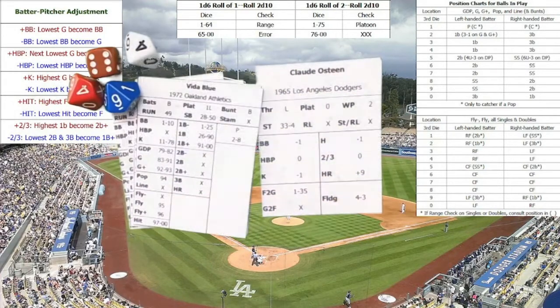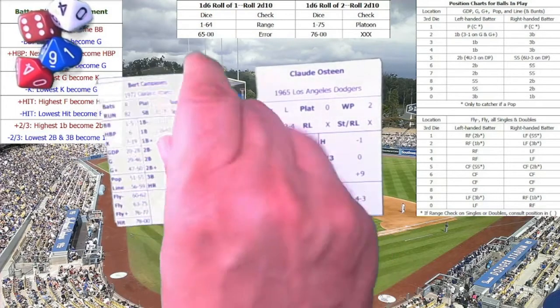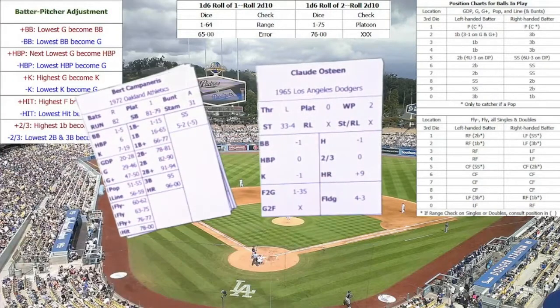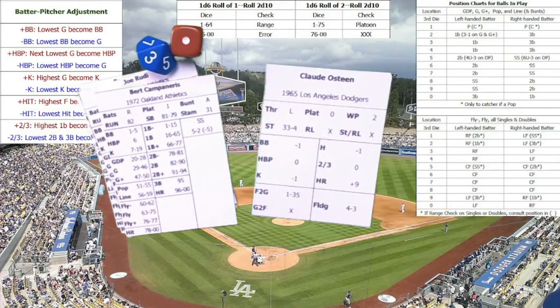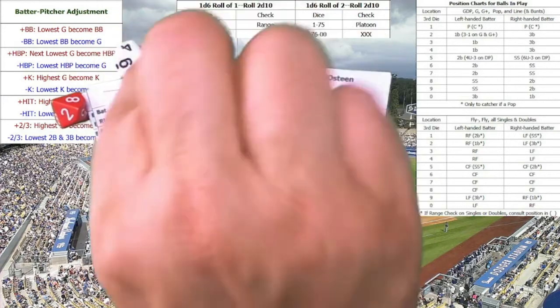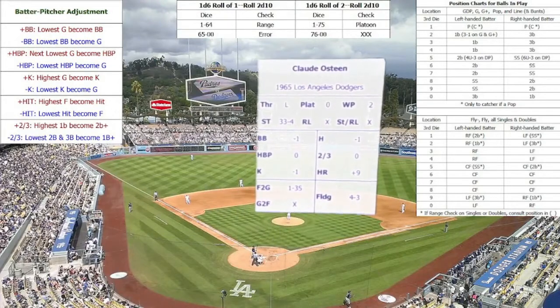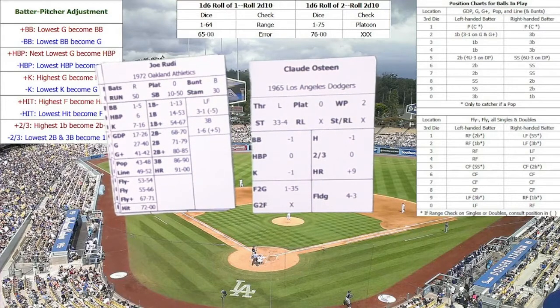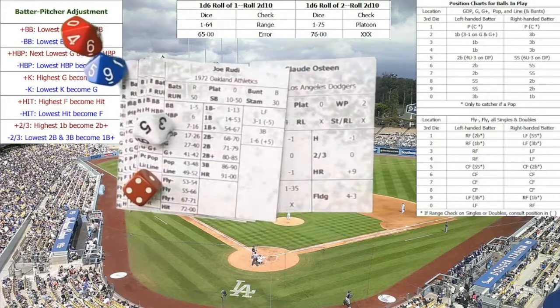Top of the fifth: Vida Blue leads off — rolls a 44, strikeout; Blue is zero for two with two strikeouts. Bert Campaneris rolls a 01 — would be a walk, but Claude Osteen takes away walks, so that's a ground out 5-3. Joe Rudy, three for nine in the series, rolls a 45 — pop-out to shortstop. We go to the bottom of the fifth with the score tied at 2.